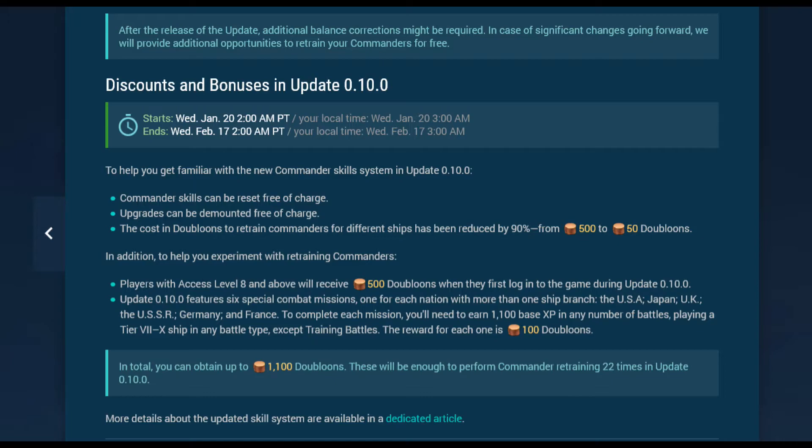After the rework, if we find that we have any spare commanders not in ships, we'll now have the option to dismiss them and reclaim a percentage of their XP as Elite Commander XP, using either credits or doubloons to convert them with.